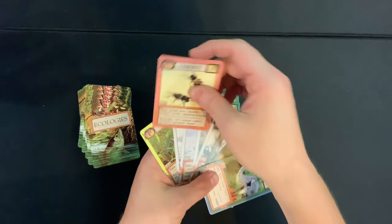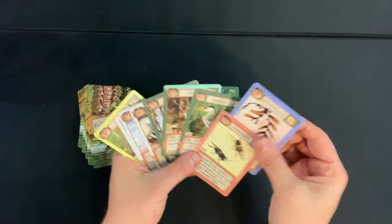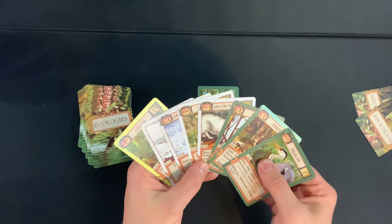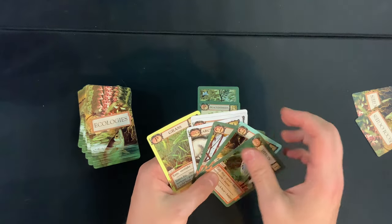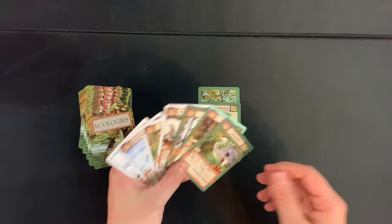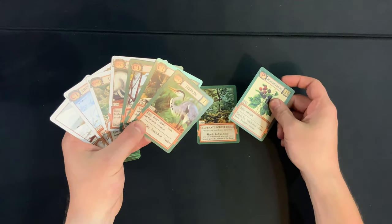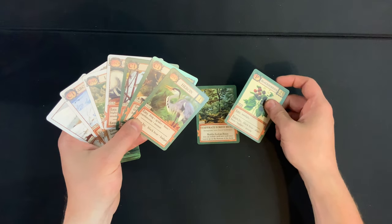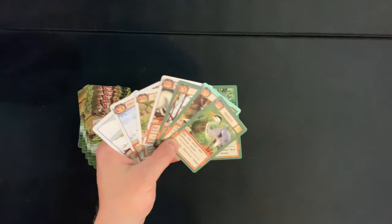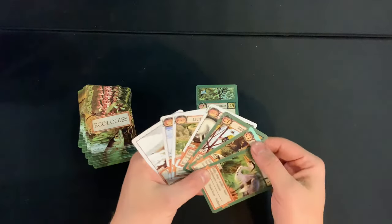We have to discard three — macro algae goes, and unfortunately grass has to go too. Hard choices in games! Now we play two cards. I'm looking at the biome bonus: 'when you redraw each new card, you can redraw once; rejects go to the bottom.' Oh — so if you don't like the cards you're drawing you can get new ones. That's a really powerful ability.